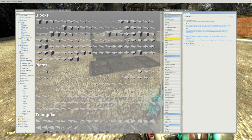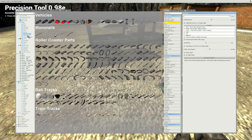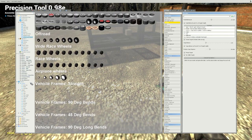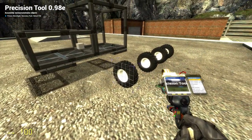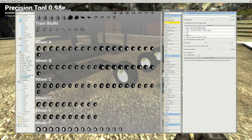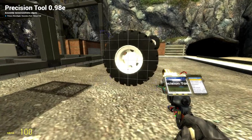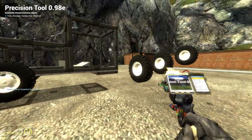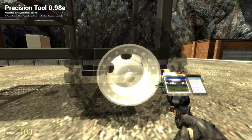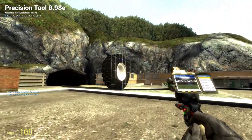Now we need to get some wheels and move them into position using the Precision Tool. You need a lot of tools to build in a pain-free way. I selected a wheel size from S Props — there are a lot of wheel sizes. With the Precision Tool and Smart Snap, we can freeze everything in place, then move the wheel precisely to exactly where it needs to be.